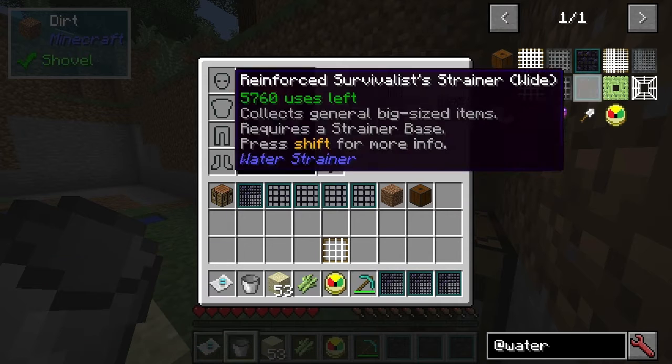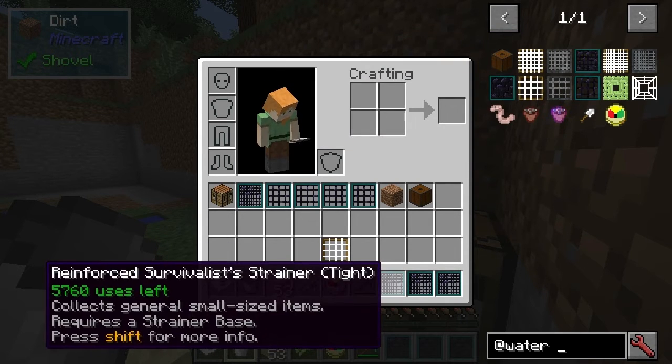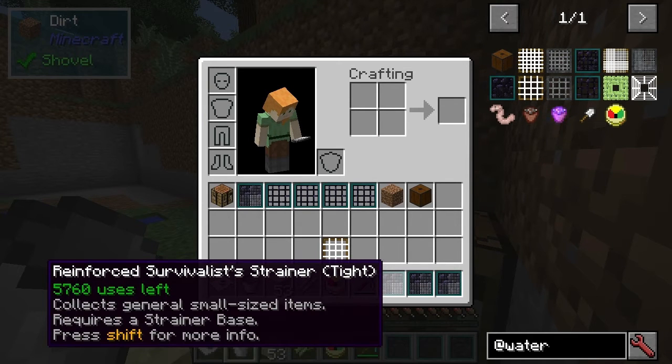So let's see if we can set this up. The best tier is basically wood, then iron, and then this uses diamonds. We want to have the tight strainer so we could get lots of sand, dirt, gravel and gold nuggets.